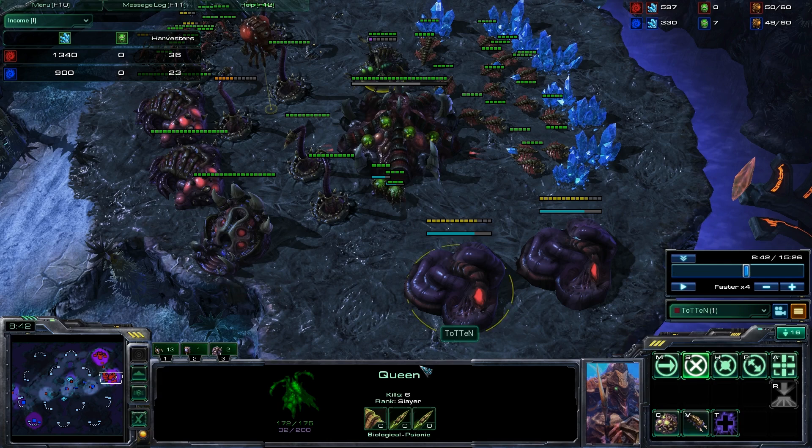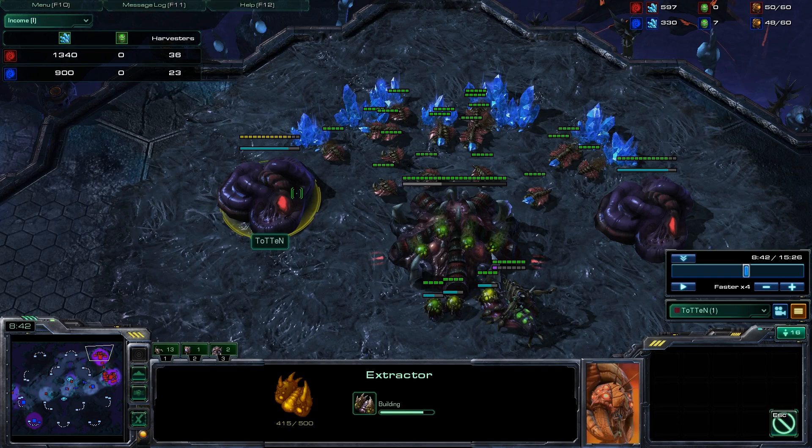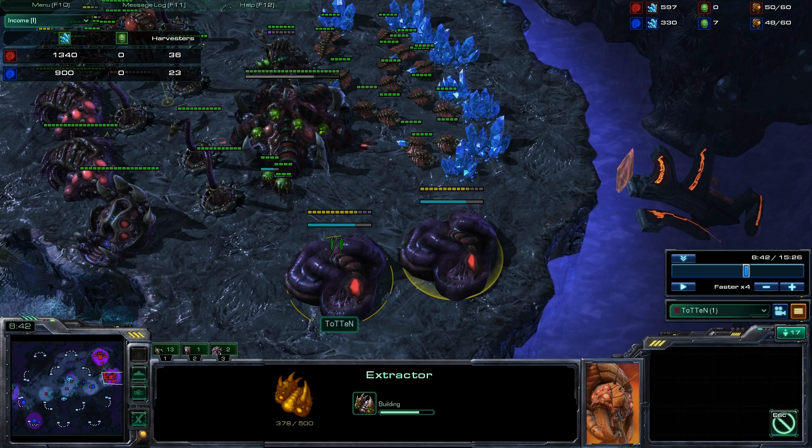Or 40 supply, where you're getting the two queens - which is two supply each - so 36 drones and then two supply. You don't want to be taking the gases too soon, because for example if you took all four gases when you had only 20 drones, suddenly you have 16 drones left, then you have to saturate the gases, so you'd have 12 drones on gas and four drones on minerals - which is not where you want to be. Gas is important, but when you have way too much gas overhead like that, you're not going to be able to spend your resources, and you're just going to end up bottlenecking yourself in terms of resources and income.